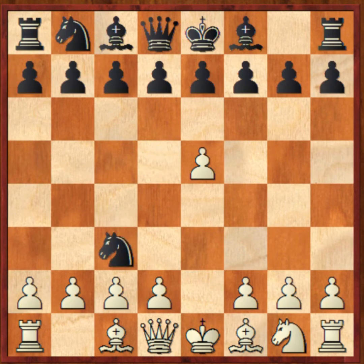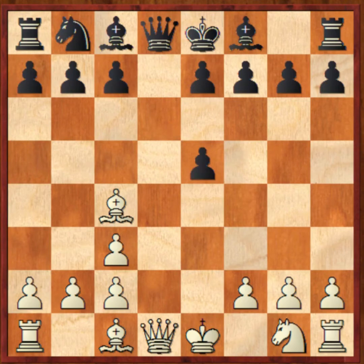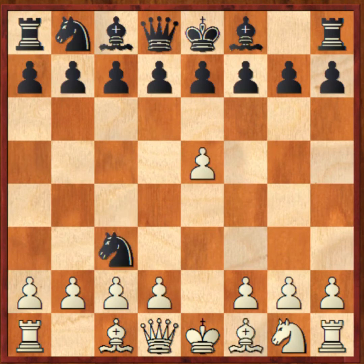Black took on C3. Now I could take with the D pawn — that would hurt my pawn structure a little bit, but it would open up lines for my pieces and my bishops, more in the gambit style after D takes C3. Play might continue D6, and then I can go for the trick Bc4. Of course, if Black had played D takes C5, then instead we would play Bxf7, a common tactic. But Black doesn't have to fall for that. So instead I played B takes C3, taking towards the center, building my pawn center. This position is roughly balanced. Black has got what he wanted out of the opening — White has weakened himself a little bit.